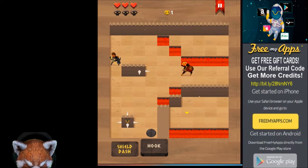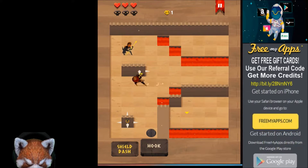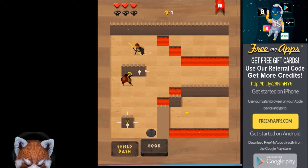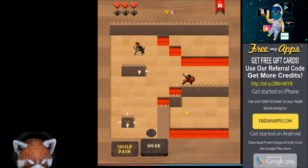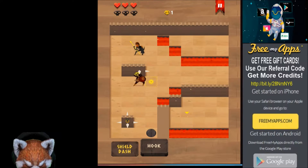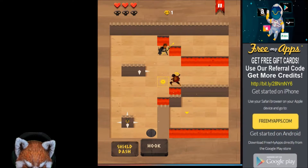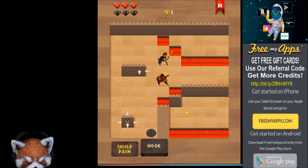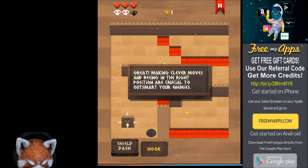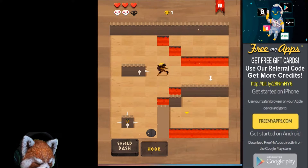We gotta get him into the spike — come on, come at me. You won't leave this area. We need to get him over some lava. The hook might have to do it here. This is taking way too many turns — all right, hook him, sling him behind me into the pit. Excellent!